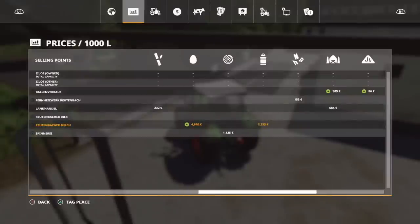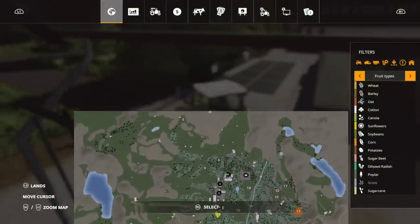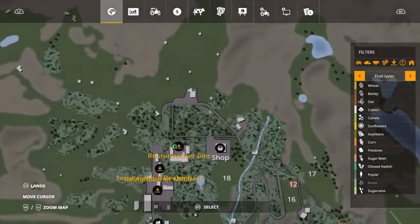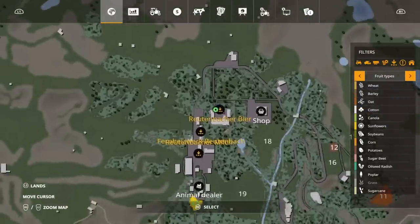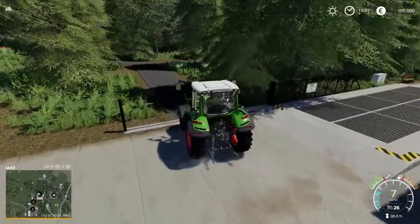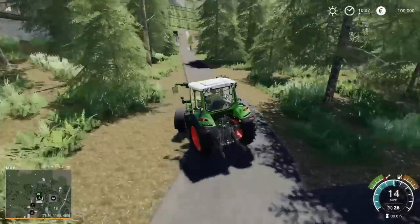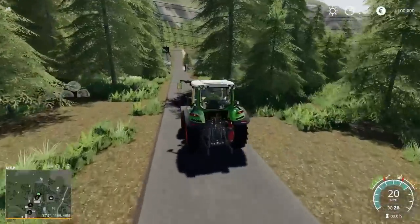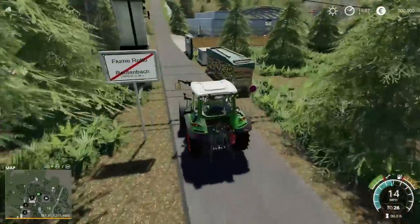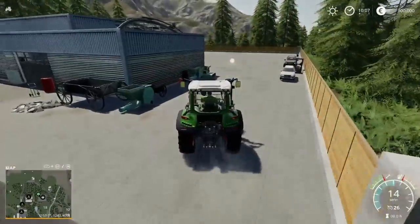As far as where we are on the map, we're now at the northern point. You can go further up, but as far as sell points and roadways go, you can carry on the main roadway and come down here past Reutenbacher Beer. Now we're going to the store. There are tracks off into the forests for logging, and here's our store.